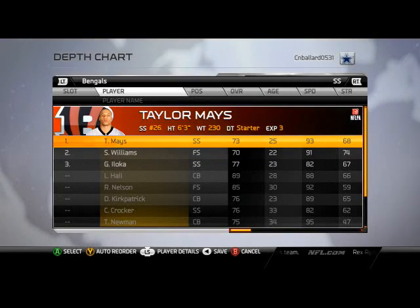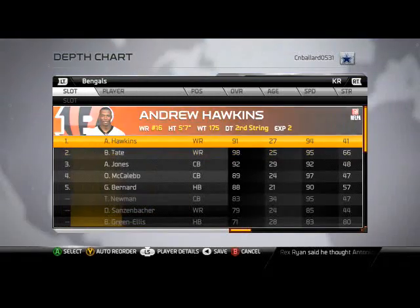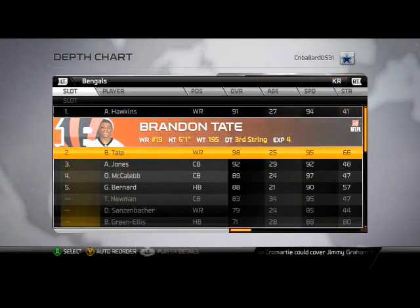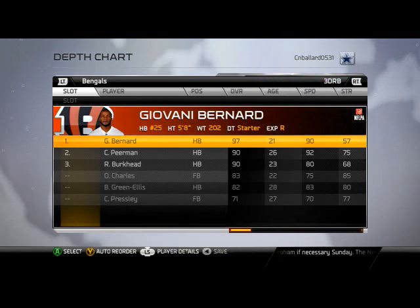Remember to save your depth chart. Kick return: Tate or Hawkins? I like Hawkins for the kick return and McCaleb for the punt return. Pure speed on punt returns; kick returns, you need that agility to get the juke. Third down back, obviously, is Giovanni Bernard.